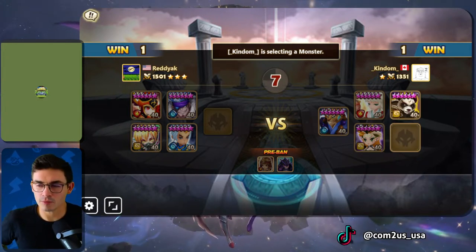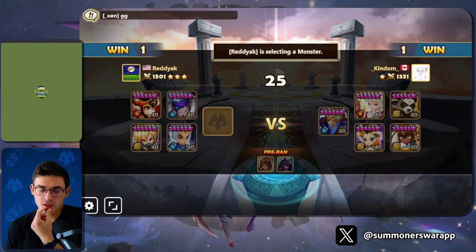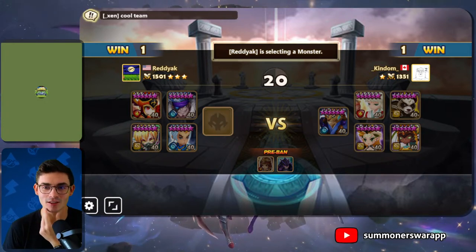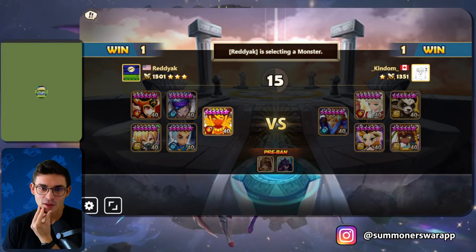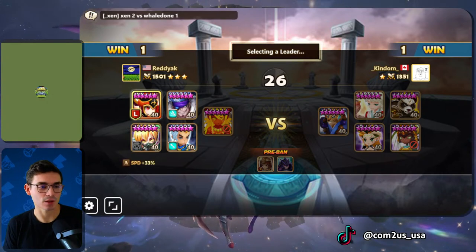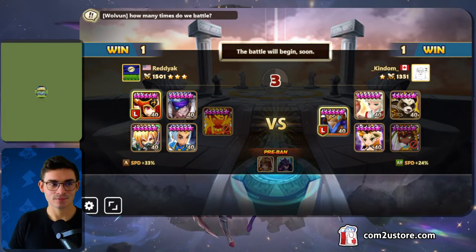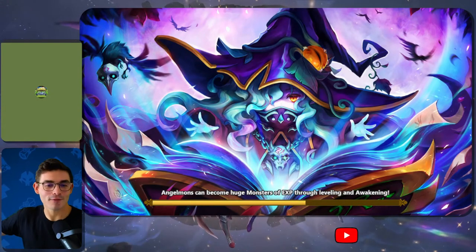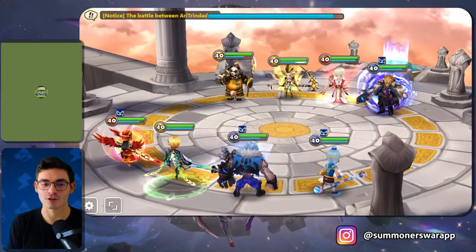I'm surprised we haven't seen a Leo get slammed down yet. Fang is a good answer to the high-defense Sonya, and then Triana is a second answer. He's confident — he's not banning that, he's saving for the last one. Do you think he's planning on banning Tessa? Yeah, he has to ban Tessa, because then he'd have two wind units to deal with two water units.